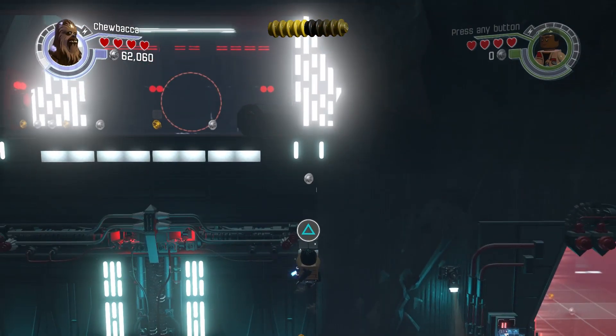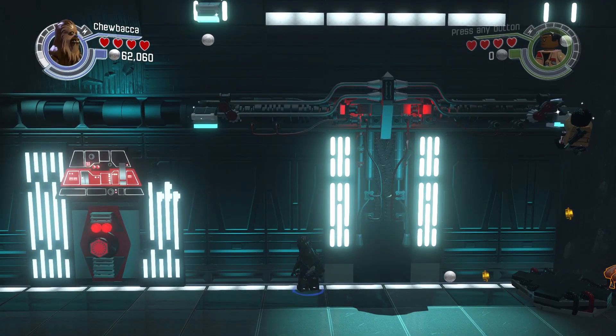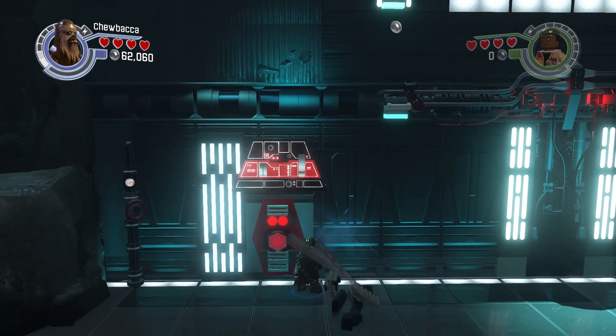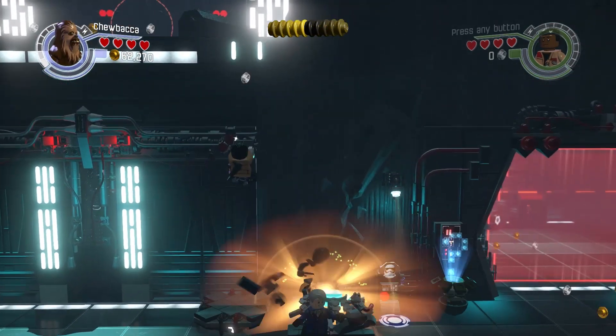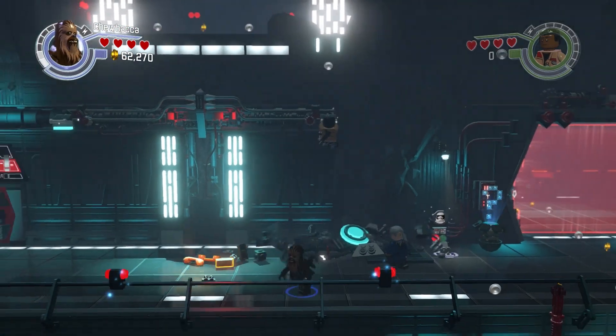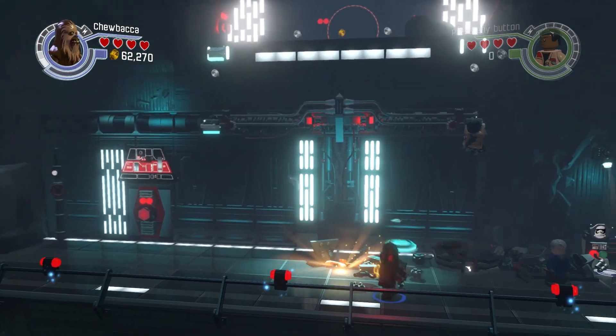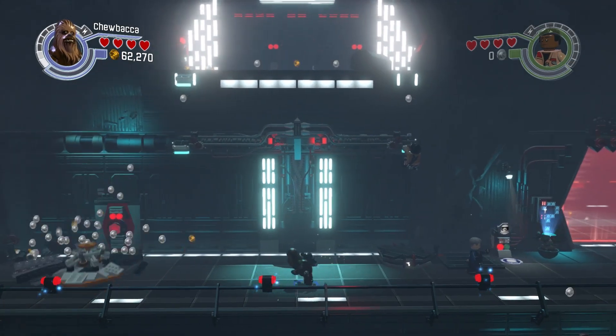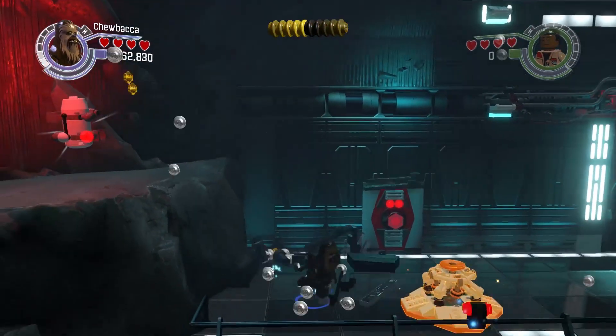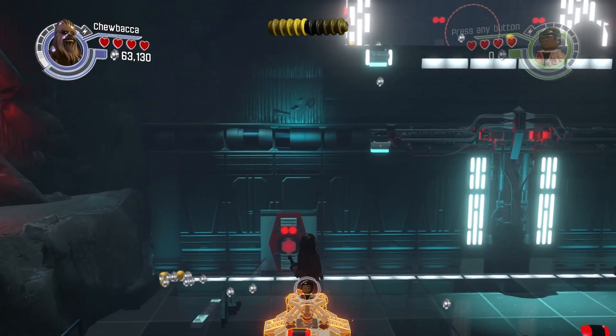Up you go, my friend. I need someone else to pull this down. Breaking the walls up. So here we go — now we build this over here. Chewie getting feisty, throwing his freaking C4. And there's three builds, actually, which is interesting. Might as well collect free studs as we approach a million stud muffins.